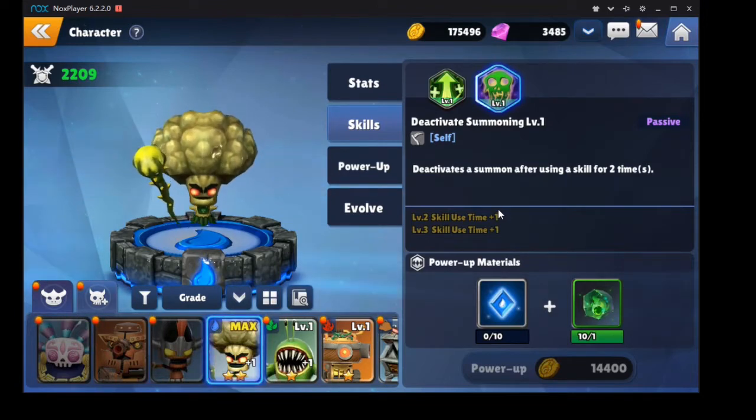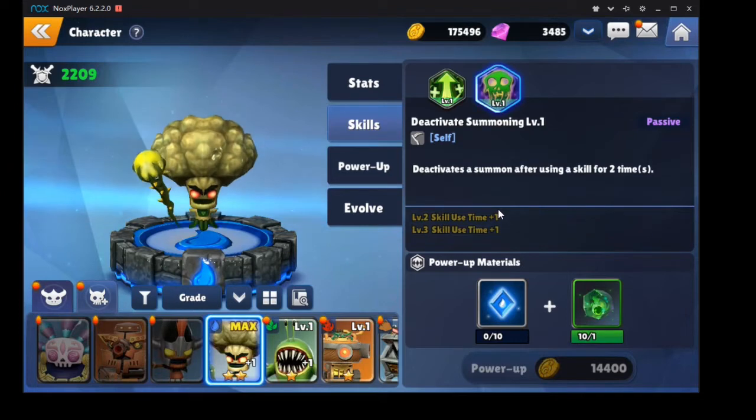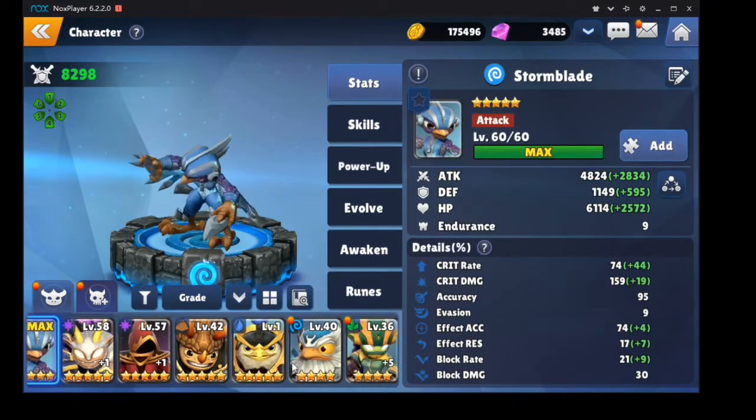Initially Broccoli Guy can use his heal twice before he goes away. If you skill up that ability twice, he can potentially get four heals off per time he's up, which is really good. So yeah — Super Shot Stealth Elf is definitely a candidate.